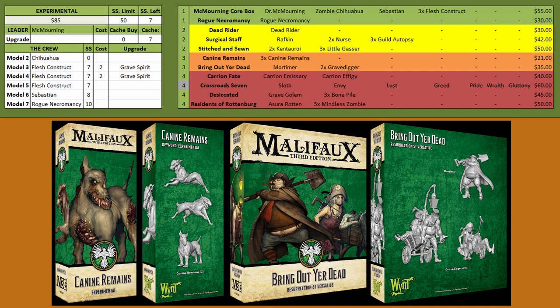Finally we round out things with Bring Out Your Dead — this is for the Gravediggers because they have some interesting tricks. One, they can get out corpses to summon Flesh Constructs or Canine Remains if you're taking Sebastian. They also give you corpse tricks and Blasphemous Ritual — getting corpse markers out to immediately pulse focus to all your Flesh Constructs and your Necromancy so they can all start hitting hard. Mortimer is just an awkward model who does a little bit of everything but nothing well, so I wouldn't bother taking him unless he gets changed.